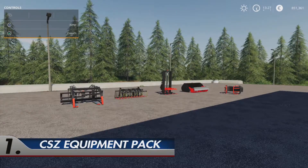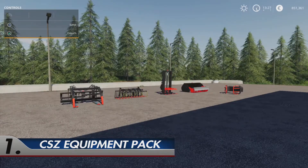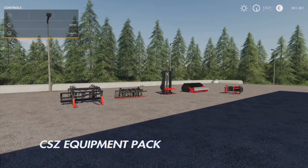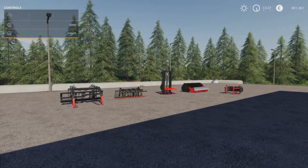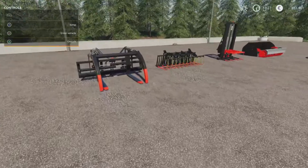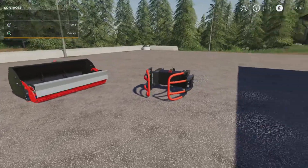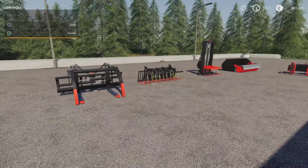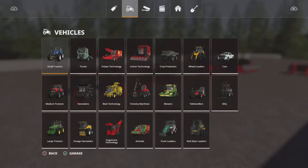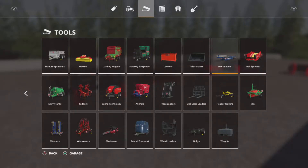Number one is going to be the CSZ Equipment Pack by DD Mod Passion. That's 37.39MB to download, which seems a bit high, but when you see and consider the amount of equipment you get with it. I've only got a few of them laid out here, but there's loads and loads of different things in this pack. It can work for four different equipment types: telehandlers, skid steer loaders, front loaders and wheel loaders.